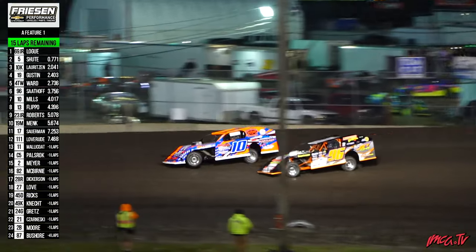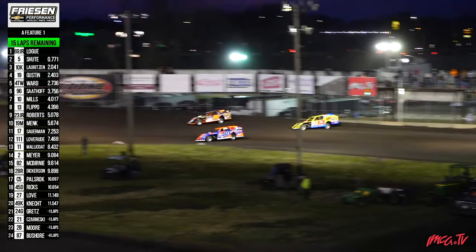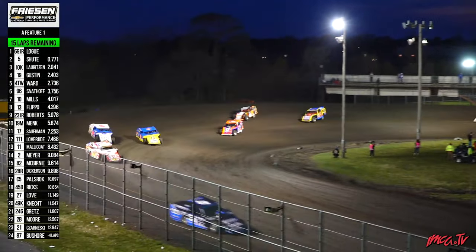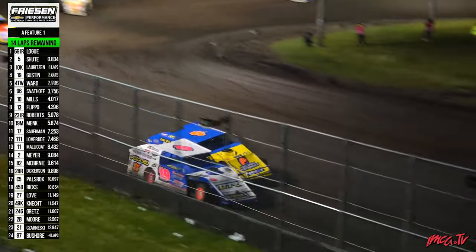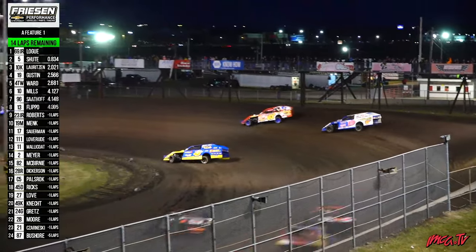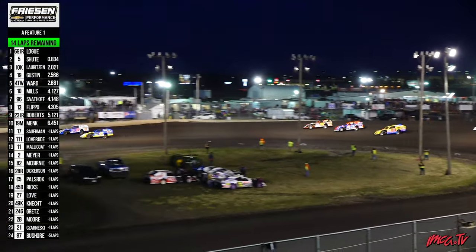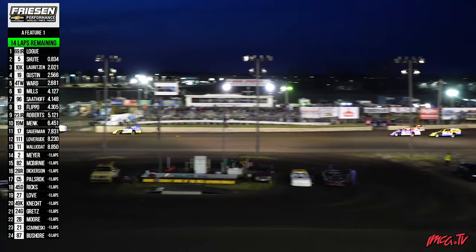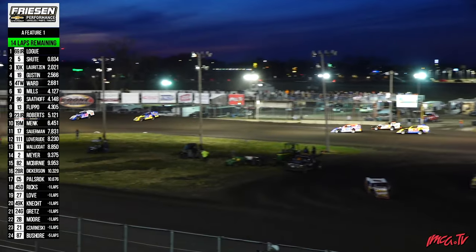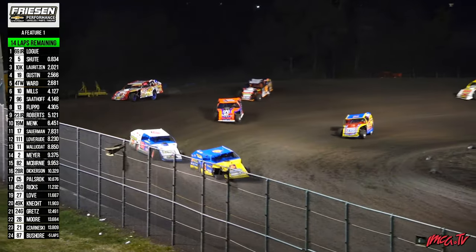Jeremy Mills is trying some action. He slides it up across the 96 of Jackson Sat Off. Down the back straightaway they go, working on into turn number three. Now down the front straightaway — it is still your race leader, the Bobcat. Three-car battle back here deep in the field: Jerry Flippo, Jackson Sat Off, and the 10 of Jeremy Mills. They'll exchange haymakers, three wide down the back straightaway. Mills going to slide up in front of Sat Off, looking to take the 13 of Flippo with him.